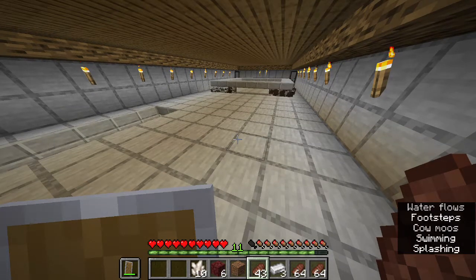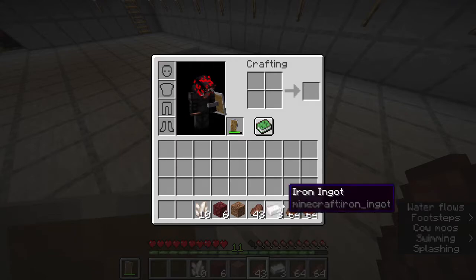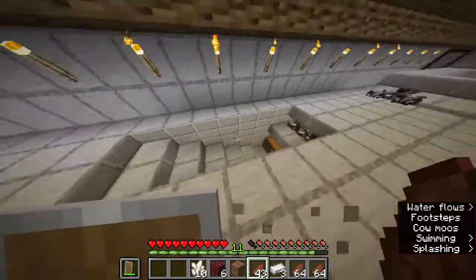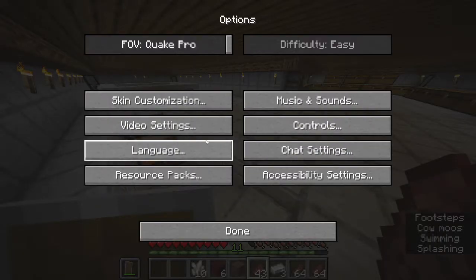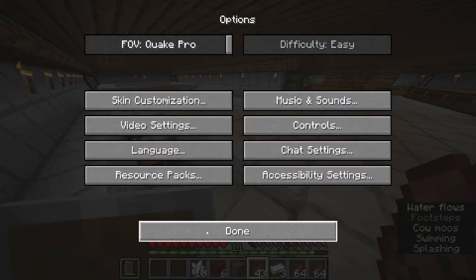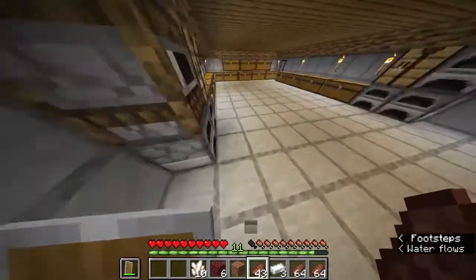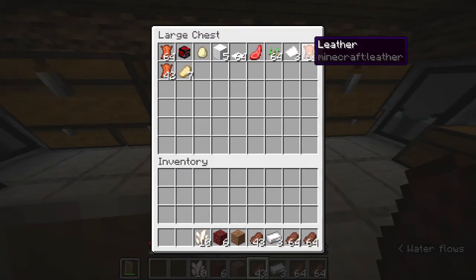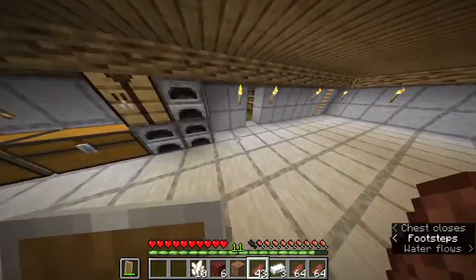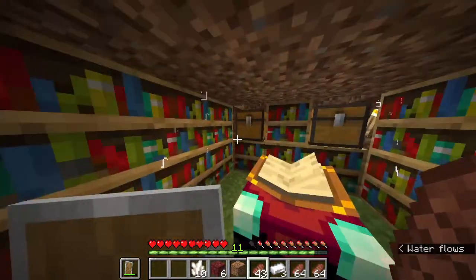I'm here at the cow farm that we built last episode and it has been a total success. As you guys can see, I already have three stacks of steak and some cows here. I got so much leather and so much steak. And with all of that leather, I decided that it would be great to build an enchantment room. I might change this up a bit, but for now I like how this looks.